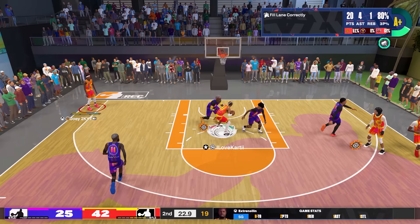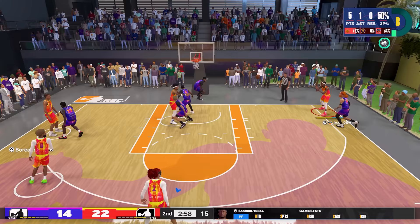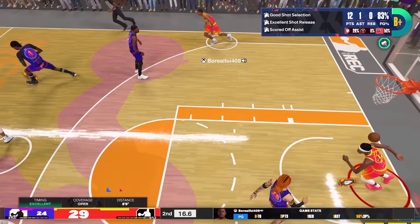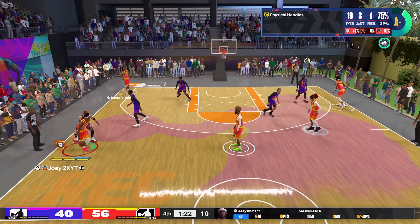We really did our best to min-max the amount of attribute points on offense to where it's sustainable and you can score without any issue, then put the rest into defense as much as possible. Honestly, I think Jimmy Butler's layup package is one of the best in the game — the scoops are good, the euros are good, the floaters are good, your X button layups are going to be really good. Everything about this layup package is good and there's not really a whole lot of bad animations in it.